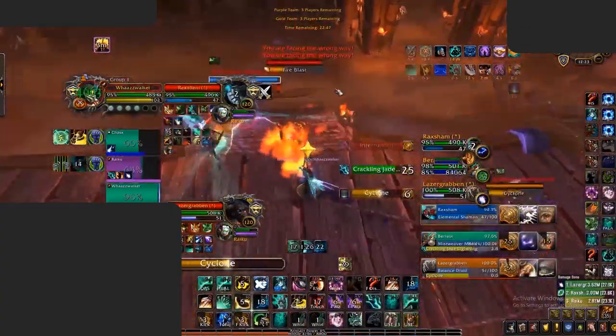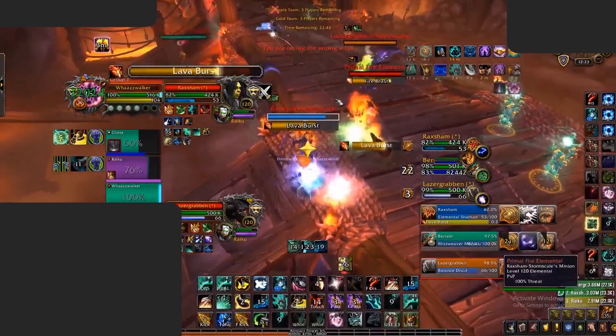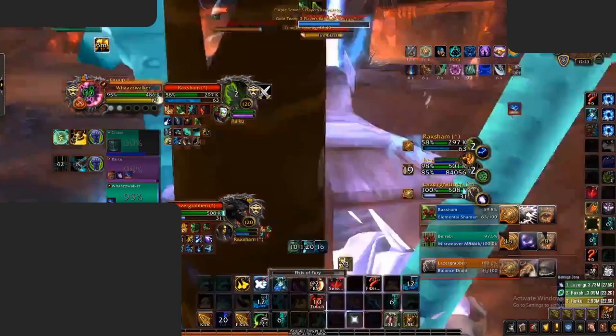The same can be done when dealing with Storm, Earth and Fire from Monks, as Fists of Fury casts from the images can deal even more pressure. This means you'll need to crowd control all of them, or avoid all of them to stop taking Fists' pressure. The images deal more damage than the actual Windwalker, making root effects excellent to peel them, or knock effects such as this Elemental Shaman does against Waz.